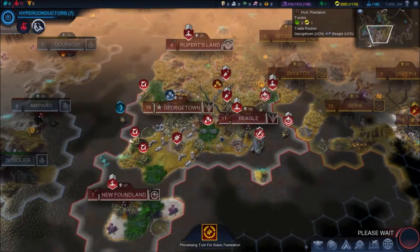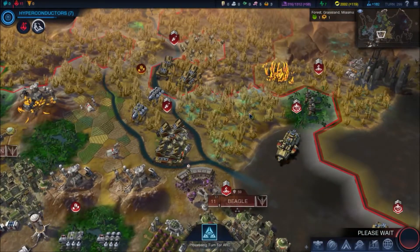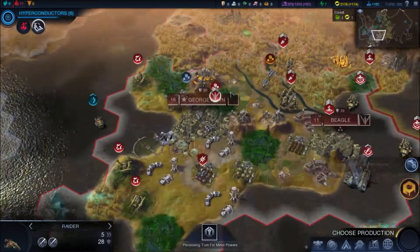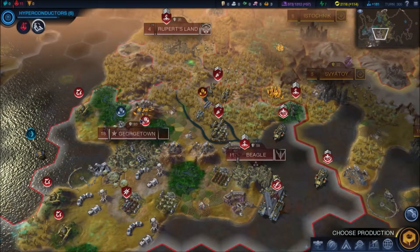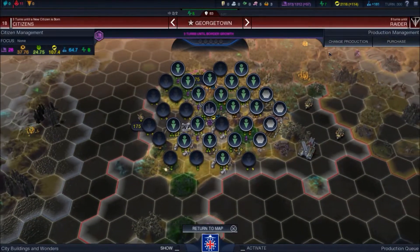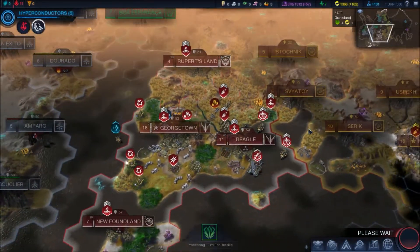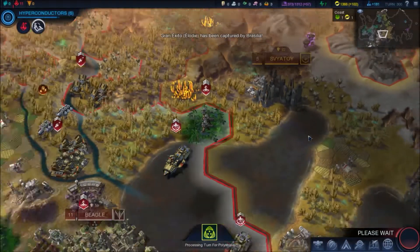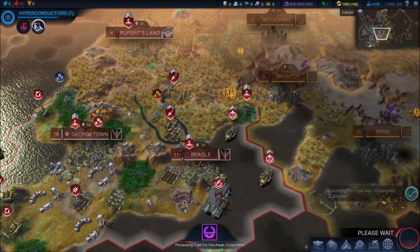Because we're getting close now to the production of everything we need, I will purchase two units to help us in the battle. I will get one raider - sorry, I've got a raider being completed right now. Let's rebase that raider in Beagle and we'll see if its range is far enough. I will purchase a centurion this turn. Take as much float stone as you want big man. We might even buy another raider in Beagle, but we'll just see first if it's in range of this city.